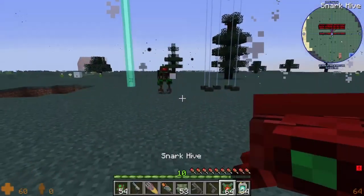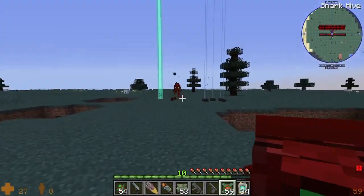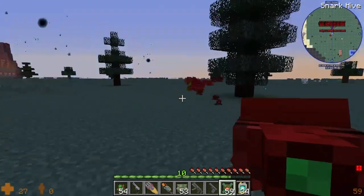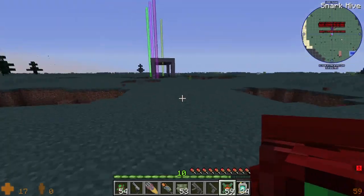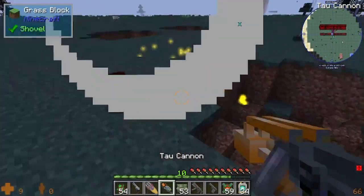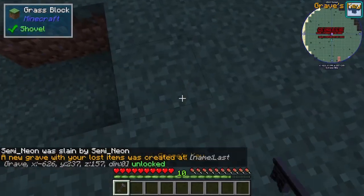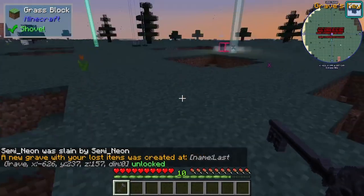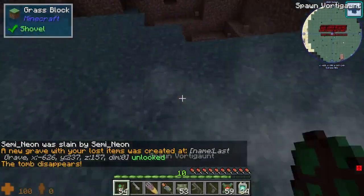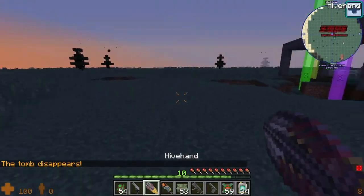Now we're gonna try the snarks. Oh, that worked! Get him, go get him! Be free, my children! I forgot about that — I slain myself. What kind of time warp is this? It works.